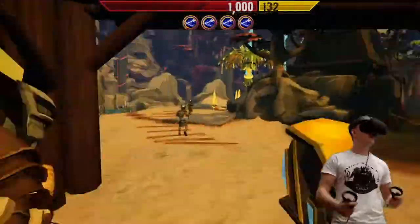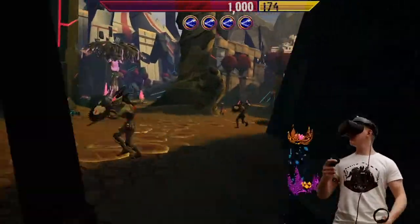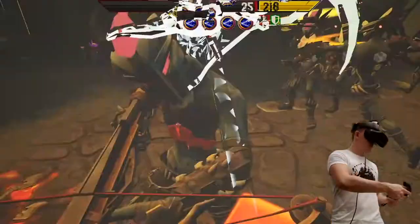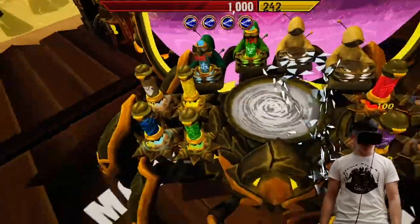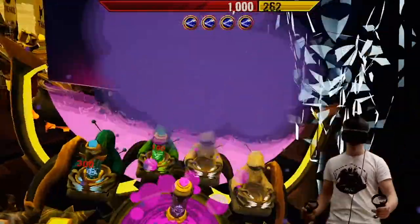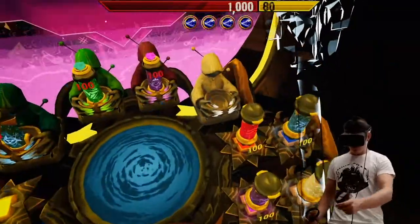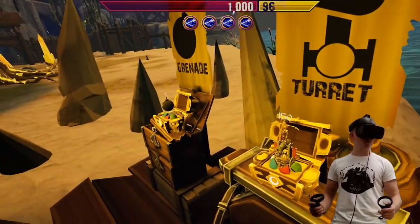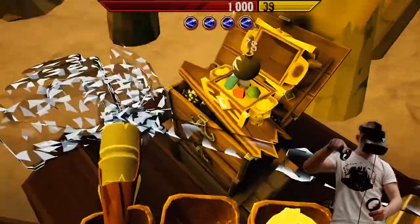Turret is under attack. More potion creation. Here, it's possible to buy items you can use on the field. You don't have enough coins. You can see the grenade appear as this molly vest.